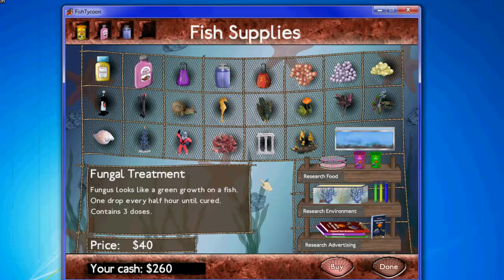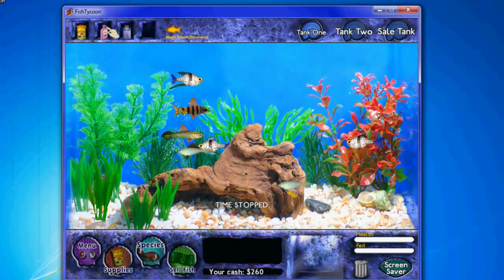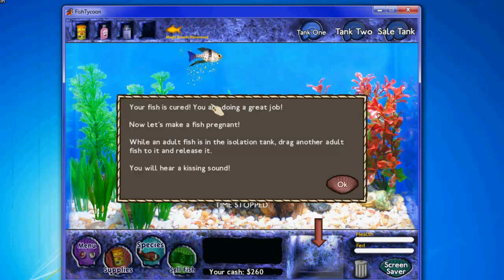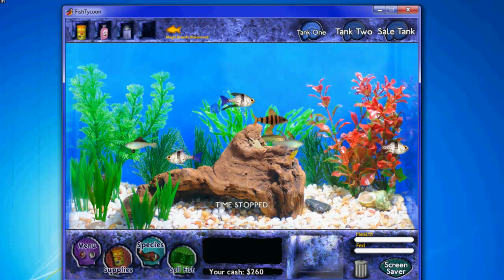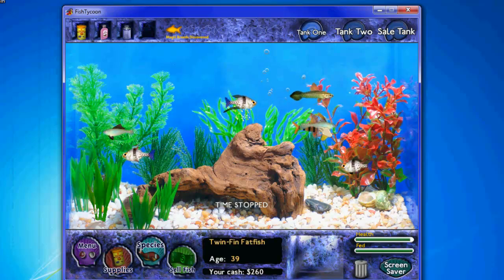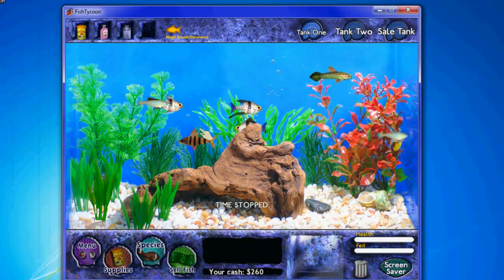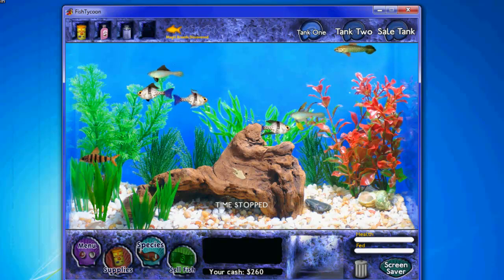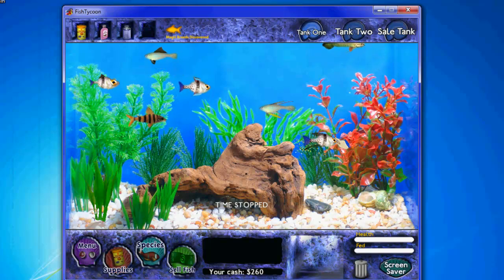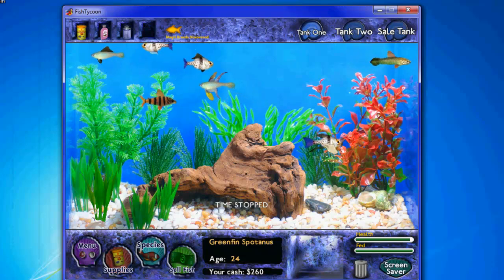As you can see, it's $40 and I have $300, so now it's $260. And I can just go ahead and drag and drop this in. As you can see, the fish is perfectly fine now. If you keep your fish sick for too long, their health will go down and eventually they'll die. As you can see, I have a magic fish right here — you automatically get this magic fish right at the beginning.